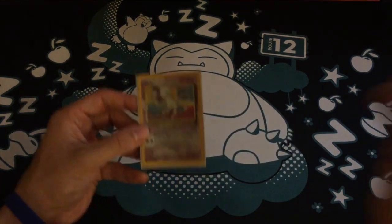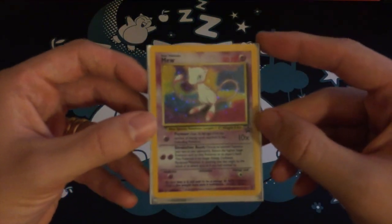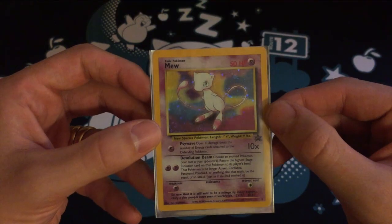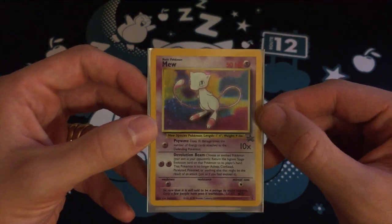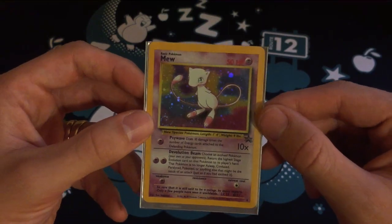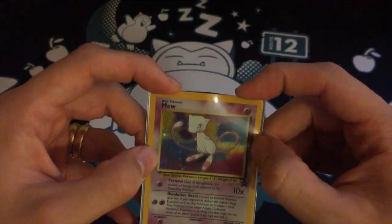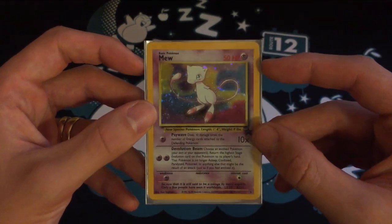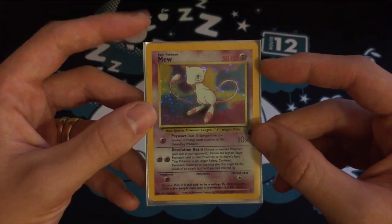So what would be technically number 11 — this is a Black Star promo, and the shiny one. You can get a non-holo version, which I also have, but I prefer the holo version. Back in the day, holos were the rage, and this one has a really cool holo pattern too. So that is my number 11.